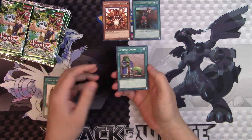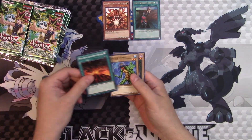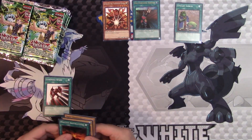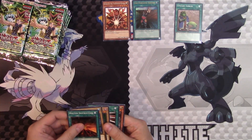Forceful Sentry and an Upstart Goblin — wow, that's a great combo. Molten Destruction, Psychic Kappa, and Slot Machine. I'll put our little common hits up here. That was a heck of a pack, man. What a way to start.